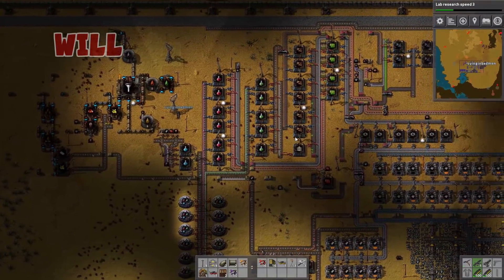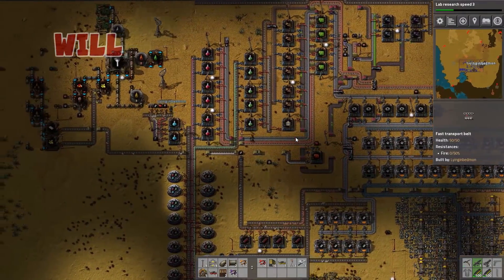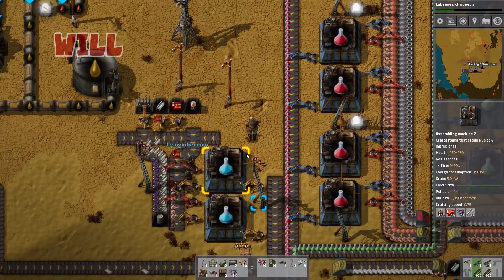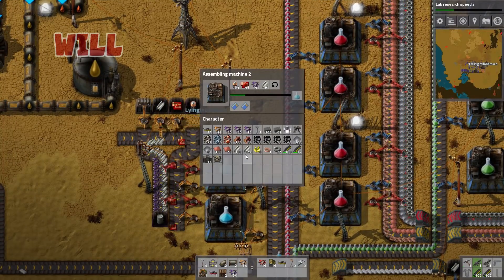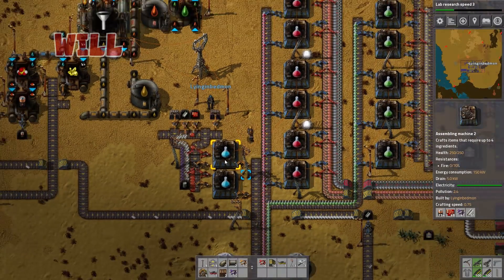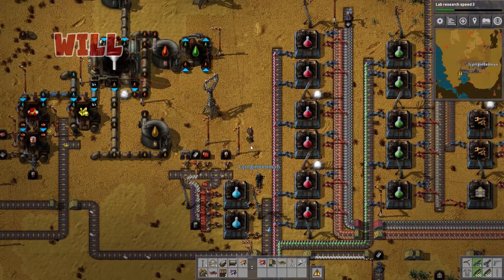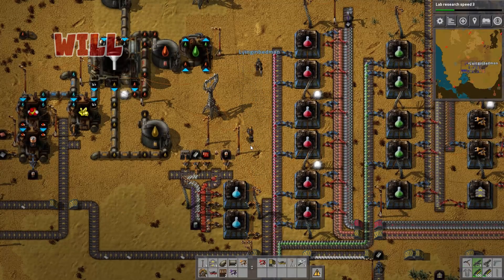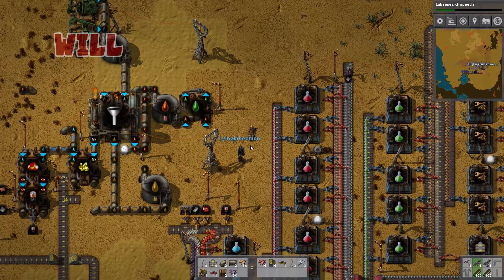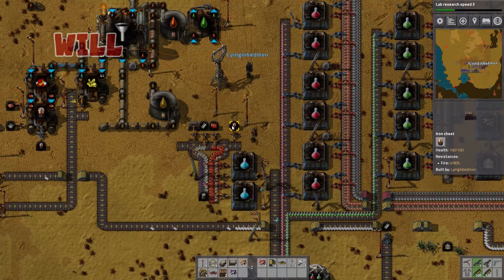Lab research has really taken its time — I don't know that we're even going to finish it. I'm currently trying to expand things so these will be able to run multiples of the time. This is a very compact attempt, and our biggest issue is that for everything we need to make blue packs, we have half the production on one side and half on the other. No matter what we'd have to move half the materials to the other side.